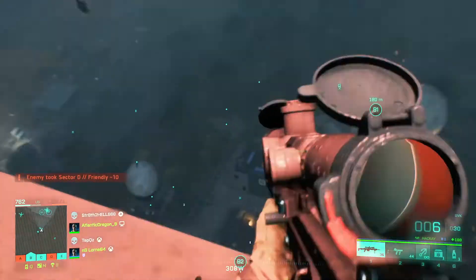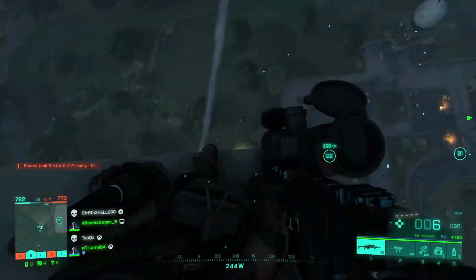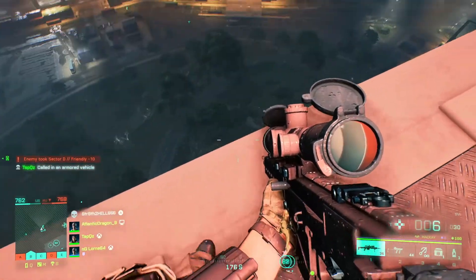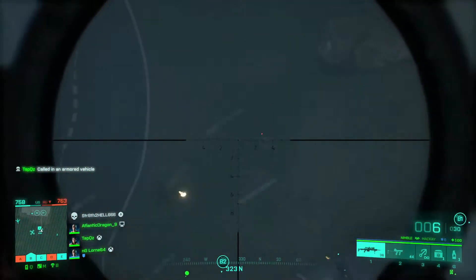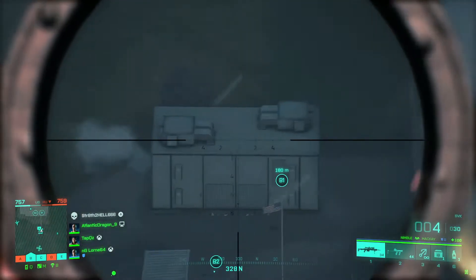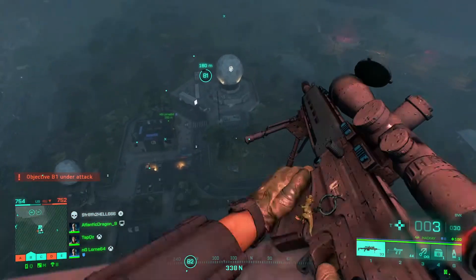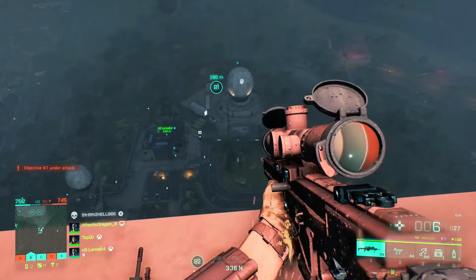All I need to do is get eyes on a target and after that it's pretty much dead. Where did that shot come from? Trying to look for enemies, trying to push this place — like that one right there. Six kills, two assists — that ain't bad at all.